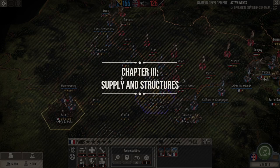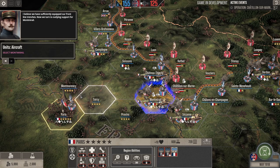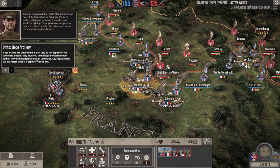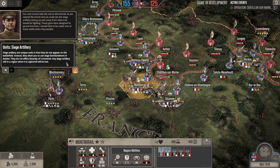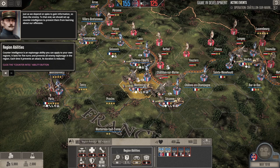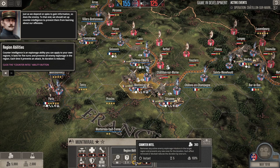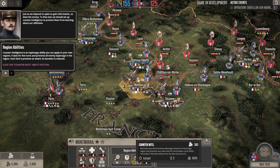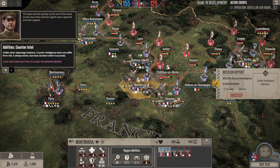Now the game walks us through supply. We've sufficiently equipped our frontline trenches. We can purchase siege artillery here — siege artillery units do not appear on the battlefield; instead, they allow you to use siege bombardments in battles. They don't affect disunity of command. Any siege artillery still in a region when it's captured will be lost, so they're kind of off-map artillery. There's also on-map artillery as well. Counterintelligence costs 300 gold, removes active enemy espionage missions in the target region, and prevents new ones for the duration. Unlike other espionage missions, counterintelligence does not suffer from risk — it always works.